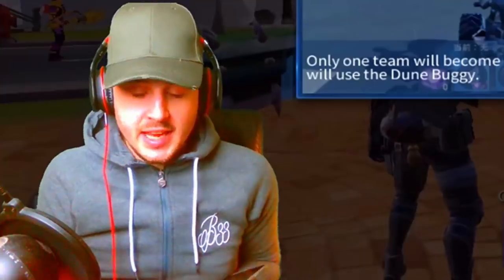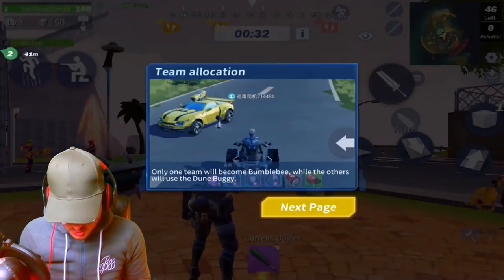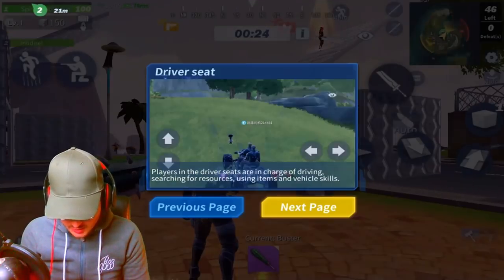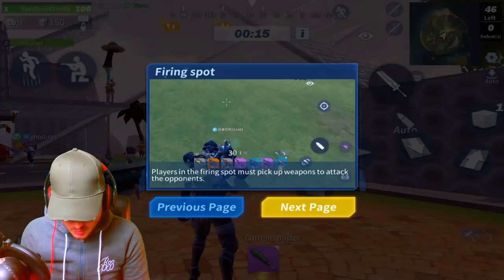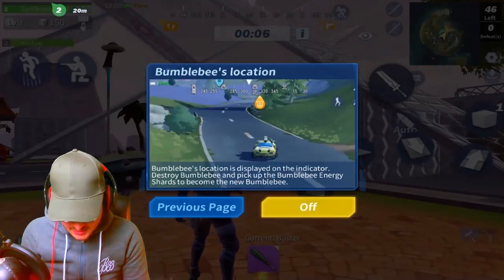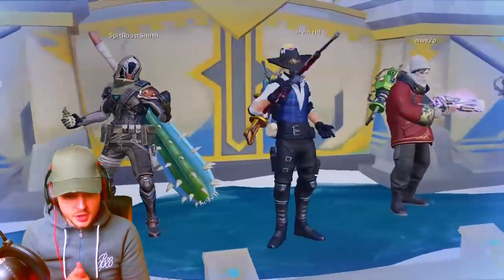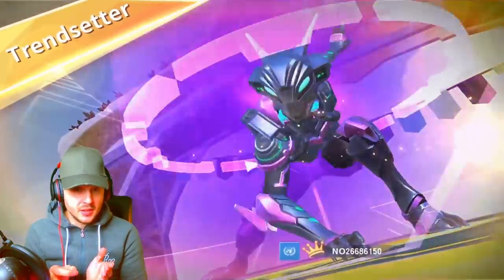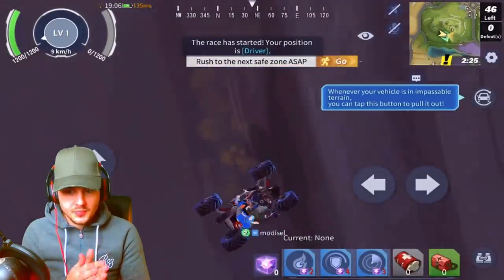So here we go, guys. I'm using a Samsung Galaxy Tab S4 to play this on mobile. Only one team will become Bumblebee while the others will use the dune buggy. In each team, one player occupies the driver's seat while the other assumes the firing spot. The driver handles driving, searching for resources, using items and vehicle skills. The firing spot player picks up weapons to attack opponents, collects materials to upgrade the vehicle, and collects energy shards to use vehicle skills. Bumblebee's location is displayed on the indicator — destroy Bumblebee and pick up the energy shards to become the new Bumblebee. This is similar to the Rules of Survival car modes, and I think they did it on H1Z1 as well.